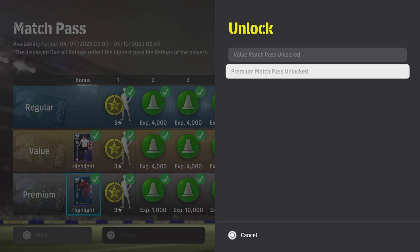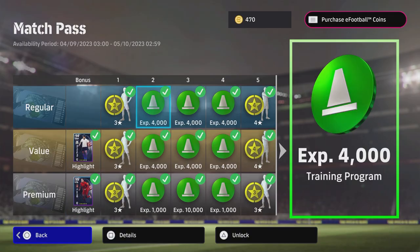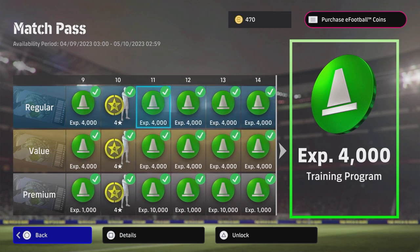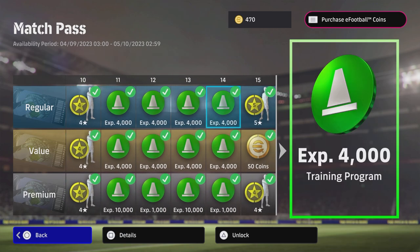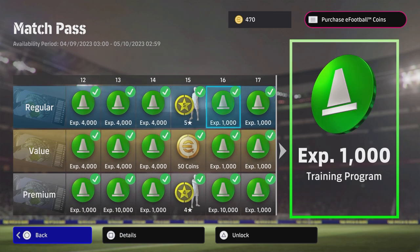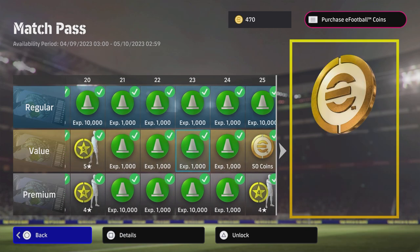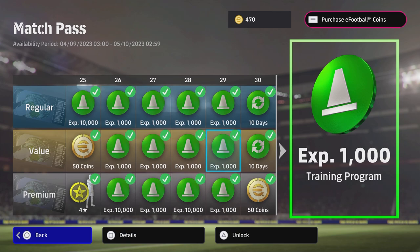There is a 50% discount for everybody if you've never unlocked a Match Pass before. If you've never played the game and it's your first time watching a video like this about the Match Pass, you actually get a further discount on that as well. The regular one is free – everybody gets this regardless, you're just automatically going to start unlocking it as you play games. The ticks beside this means you have unlocked it, and they do stack. So if you've played 50 games and then unlock it, you'll get all the rewards backdated to when you unlock it.